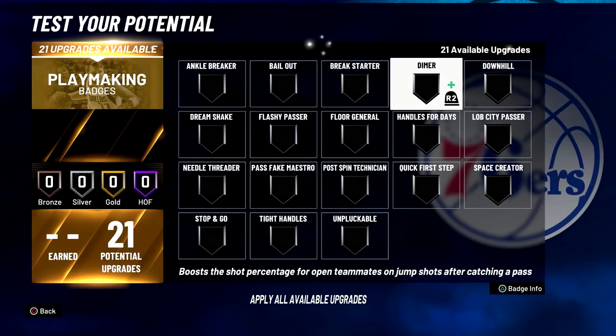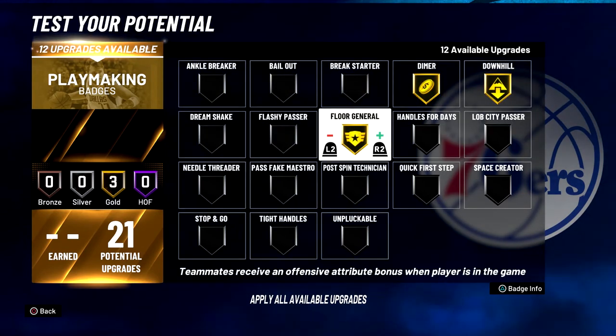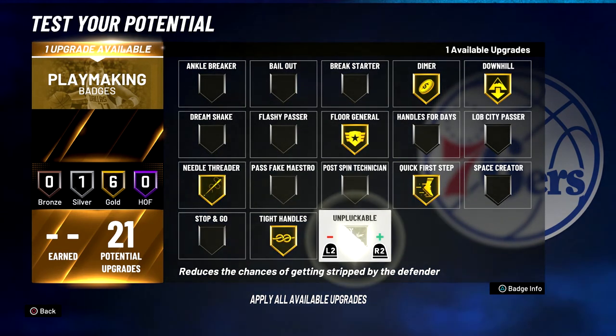For your playmaking badges, you're going to put dimer on gold, downhill on gold, floor general on gold, quick first step on gold, needle threader on gold, tight handles on gold, and unpluckable on gold.